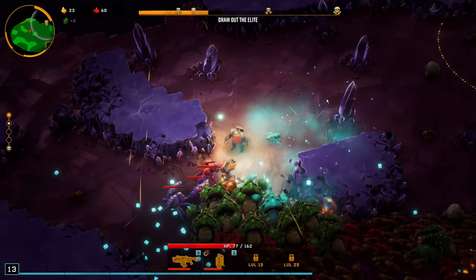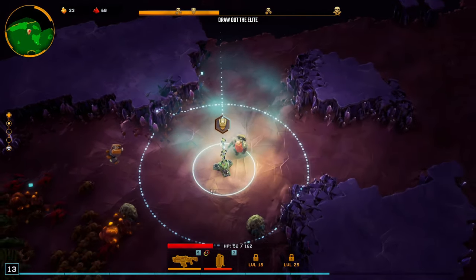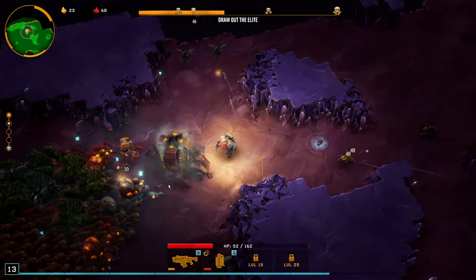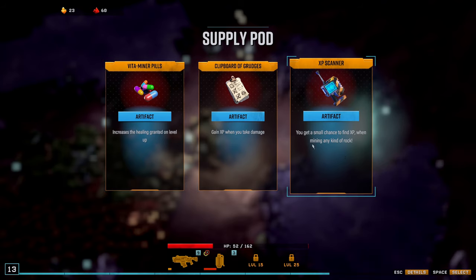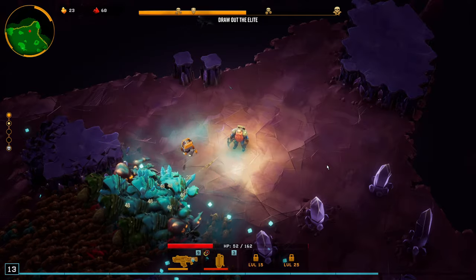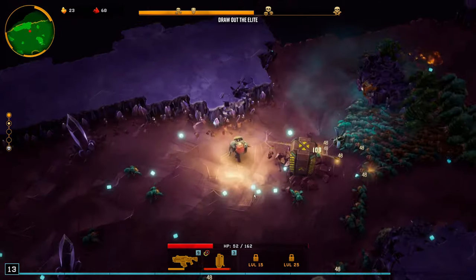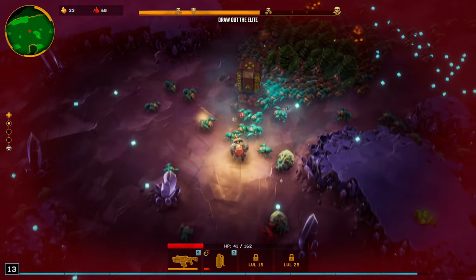Go, sploters, go — do your thing! Wow, one rock was blocking it. Resupply please. Kill the enemies in the zone. Get XP when you take damage — that's kind of cringe. You get a small chance to find XP when mining any rock, I'll probably do that. This is why I want to unlock Engineer — I want to see how many turrets I can get. It's gonna be so good, I can see the potential.